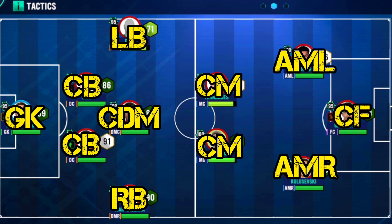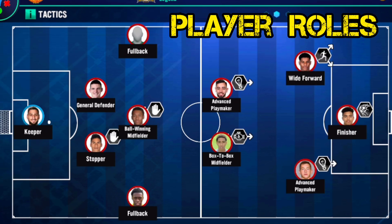You have one center forward along with your goalkeeper. This is how your 5-2-3 formation should look all set up. For player roles, you can either copy these player roles or set it as automatic. Your keeper as keeper.